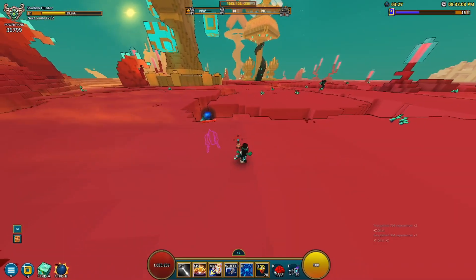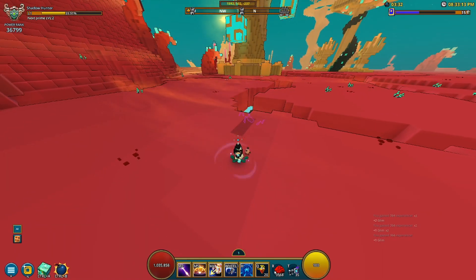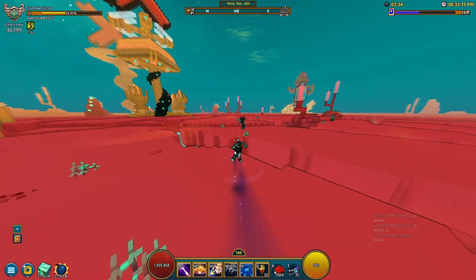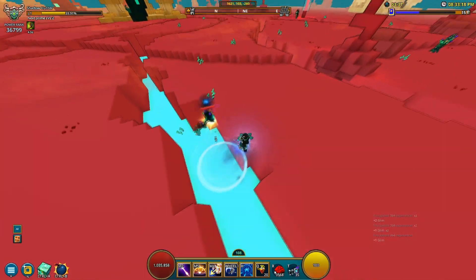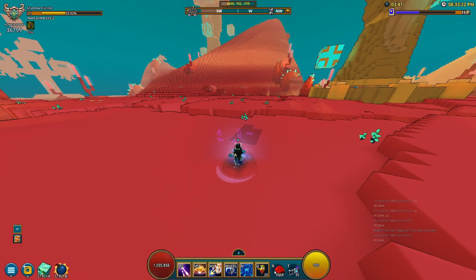Let me keep showing you the abilities. As you can see, this enemy is marked and if I just shoot him like that — you can shoot enemies through walls. That is actually insane. Yeah, you can shoot enemies through walls, which I thought was pretty cool.